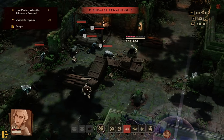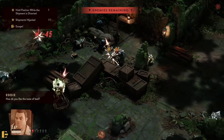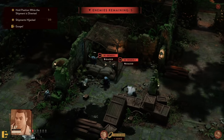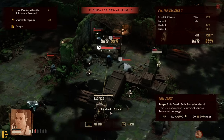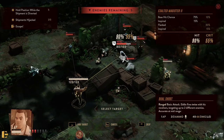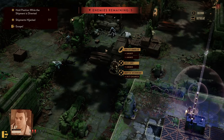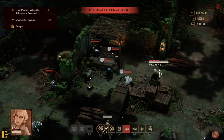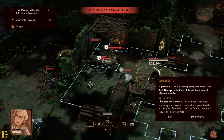Tip number seven, on the note of knockdown specifically: knocked-down targets have a 100% chance to be hit, they lose their cover, others can fully hit them as they lay on the ground, and they need two actions to stand up. Pro tip 7b: if you shock or daze an enemy and apply knockdown at the same time in the same round, you prevent them from even standing up next round — effectively denying two complete turns by stacking these debuffs.